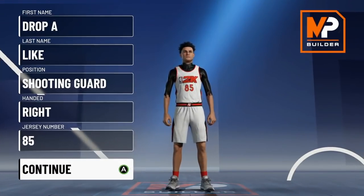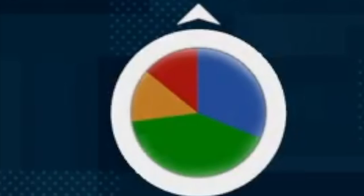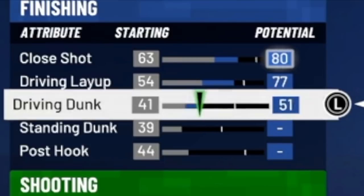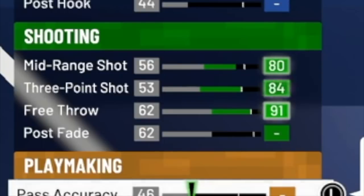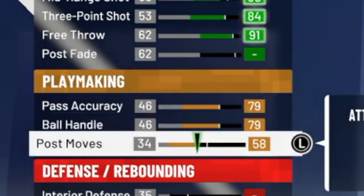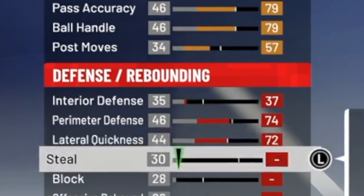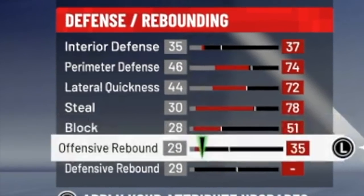For build number one, we're going with the shooting guard position. For the physical profile, select the half blue, half green pie chart. For finishing stats: 80 close shot, 77 driving layup, and 67 driving dunk. For shooting: 80 mid, 84 three, and 91 free throw. For playmaking: 79 pass accuracy, 79 ball handle, and 57 post moves.